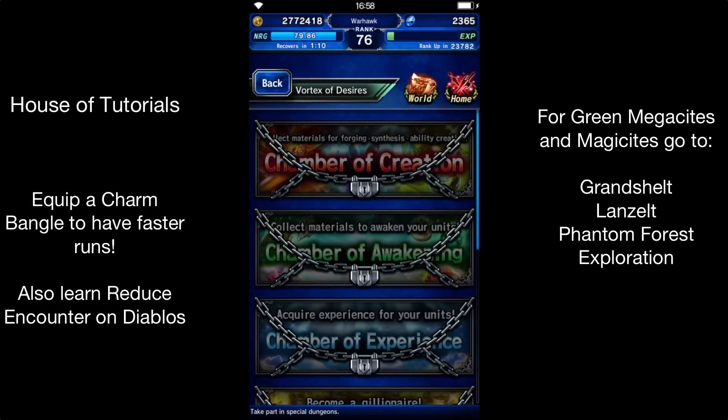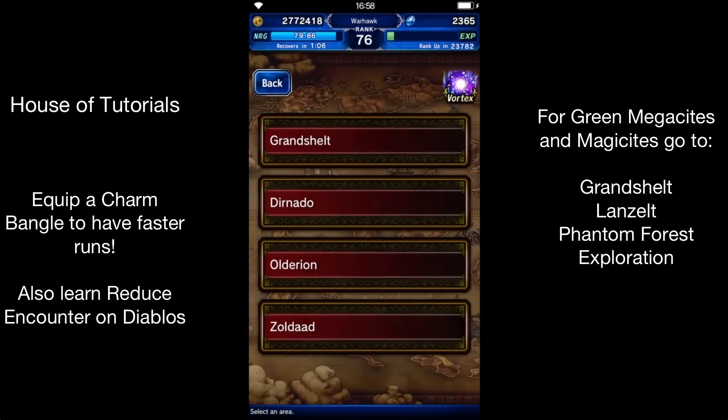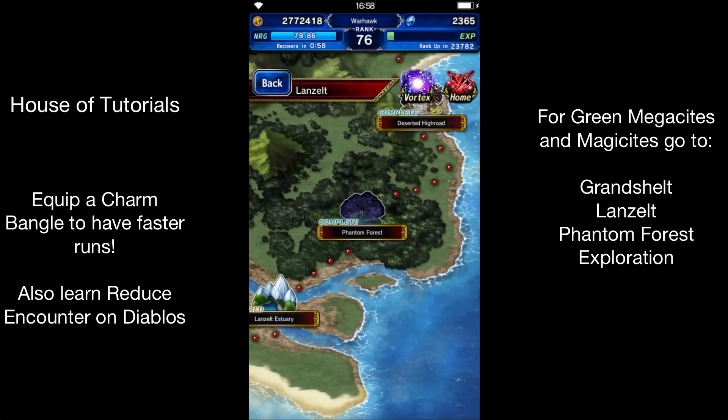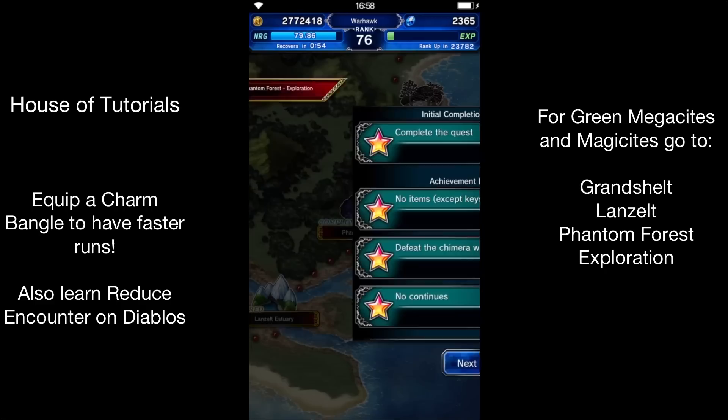However, the best way to do it — you'll just need to go to the map, the world here. Go to Grandschilt, go to Lanzelt, that metal island. Scroll down here a little bit and you want to go to Phantom Forest, and the exploration.